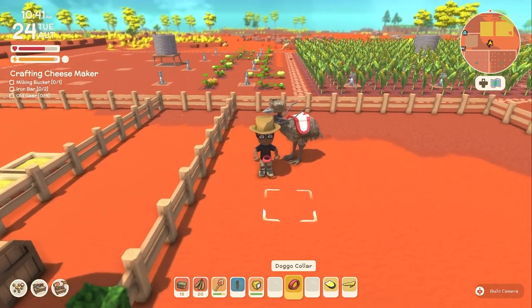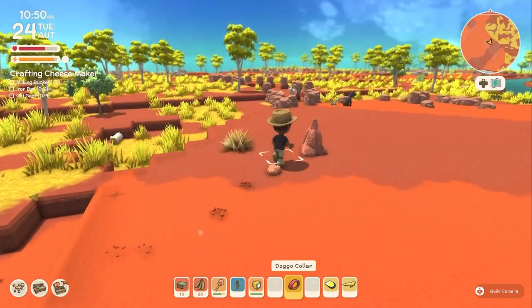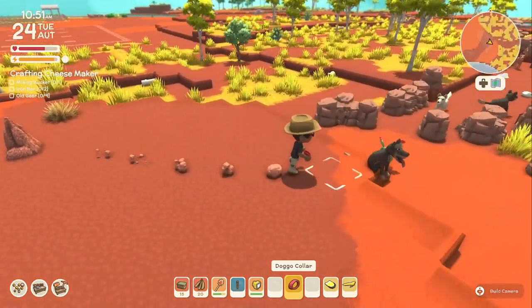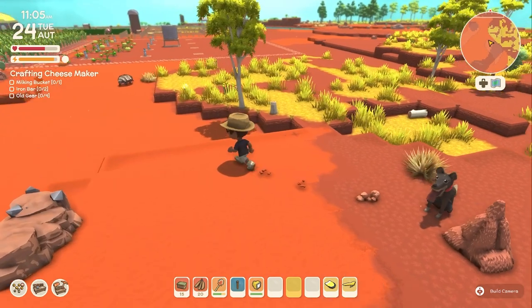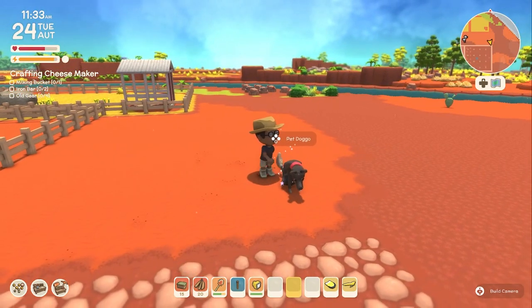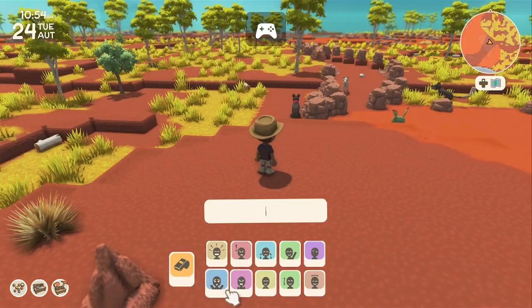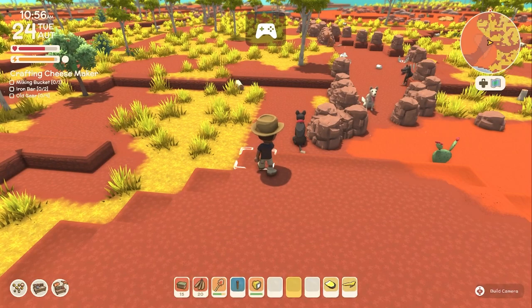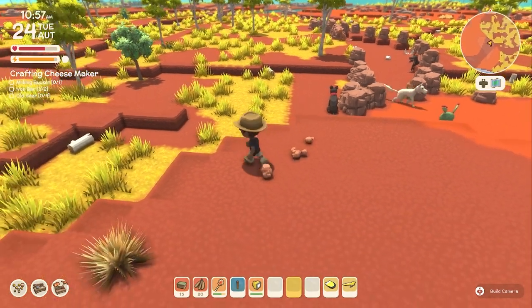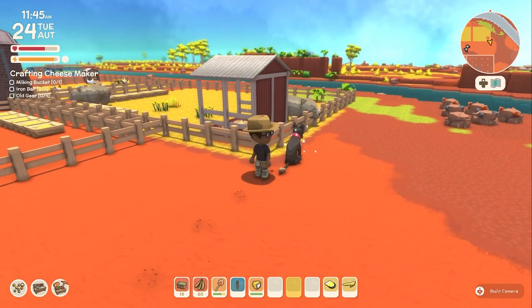Next we have the doggo collar, which works like the moo saddle. Using a doggo collar on a wild doggo allows you to immediately tame it, and it becomes your pet. If you want to get your dog to follow you, just give it a pet. You should be able to get it to follow you by whistling, but so far I haven't gotten that to work — he just kind of goes wherever he wants to go. But if I pet him, he seems to become obedient and follows me.